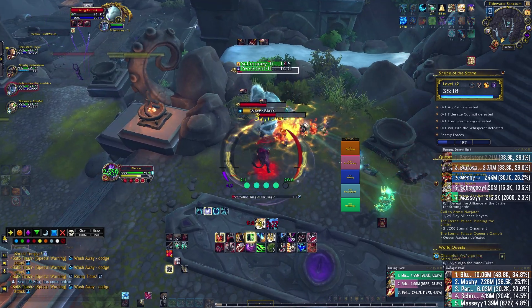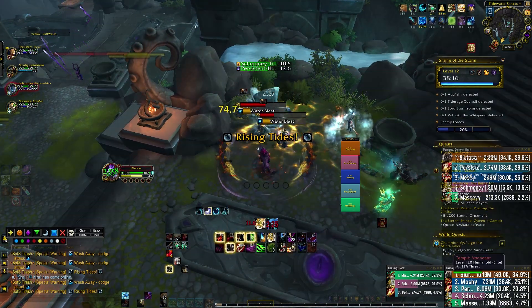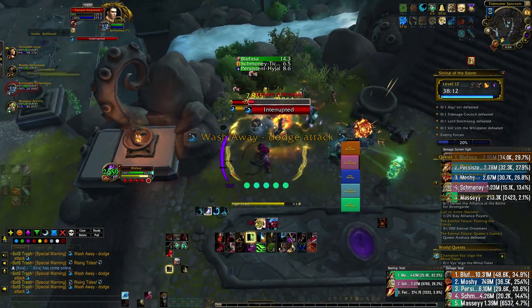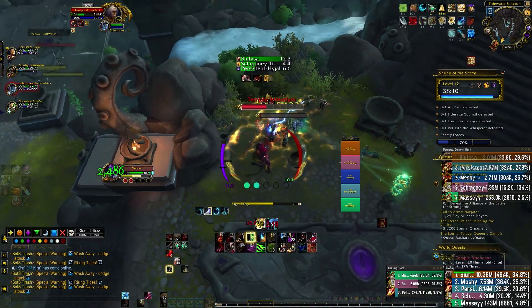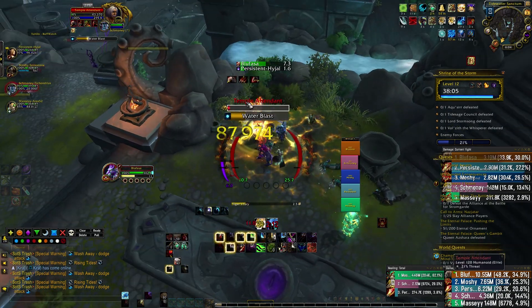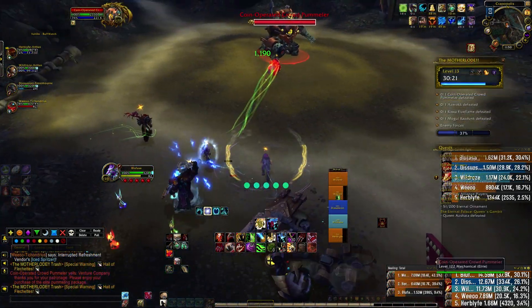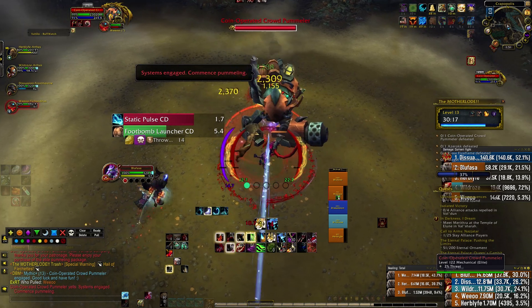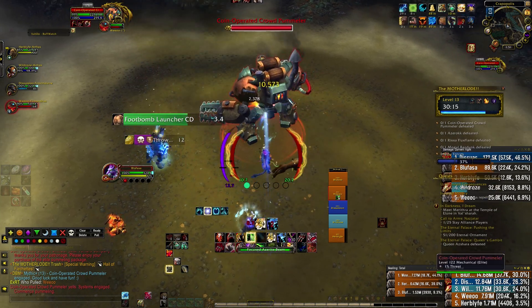We also take Moment of Clarity, as it increases Omen of Clarity's proc chance, as well as increasing the damage of our Shred, Thrash, or Swipe by 15% when affected by Moment of Clarity. It also increases our Energy by 30%, which is helpful since we no longer have Soul of the Forest to get that Energy Regeneration back for us.